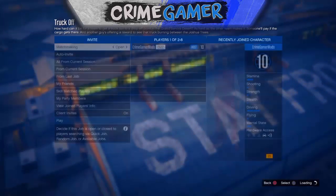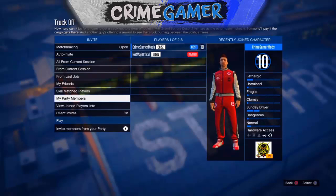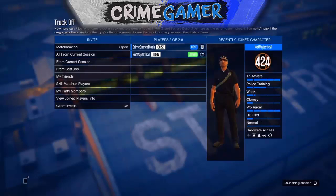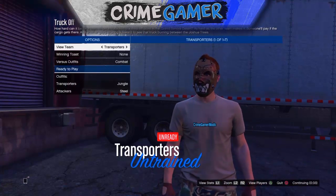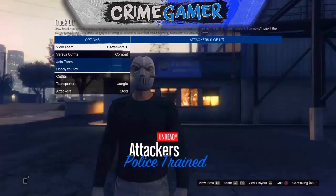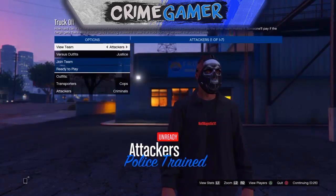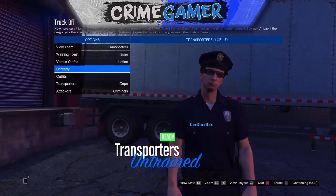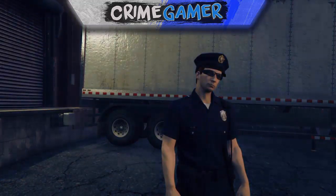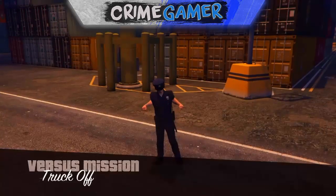Once you've started Truck Off, go to the menu and change the locked weapons setting to Owned, and set the clothing to Classic. If you want to obtain the cop outfit, set it to Classic. If you want to obtain the garbage man outfit, set it to Themed. I'll try to put out a garbage man glitch video soon as well. Once you've done all that, make sure you're on the Transporters side and have the versus outfit set accordingly.